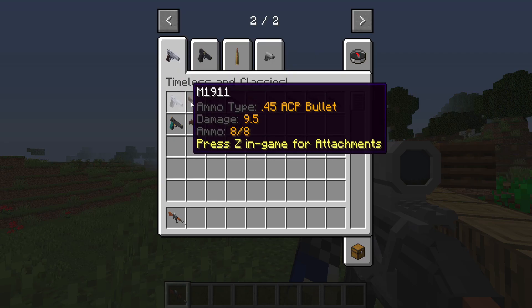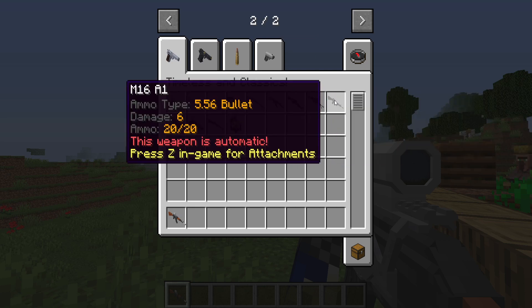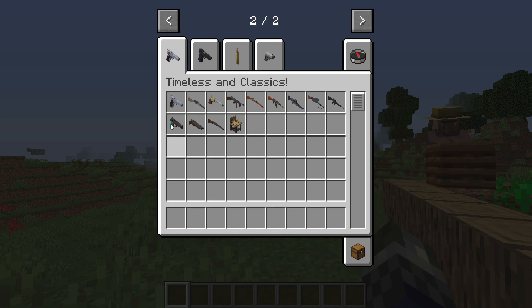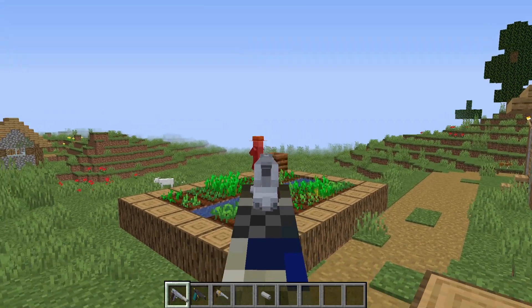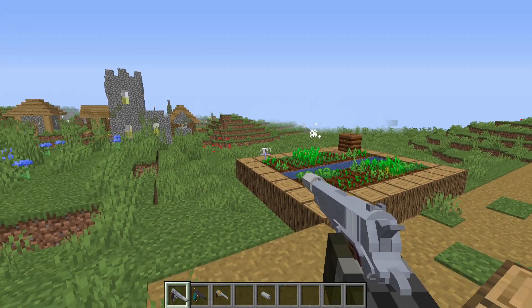The Timeless and Classics mod is an add-on to the Mr. Crayfish guns mod which currently adds a multitude of brand new arms and ammo inspired from classic weapons found throughout modern history. All the models in this add-on are from a good friend of the creator who collaborated on the project.